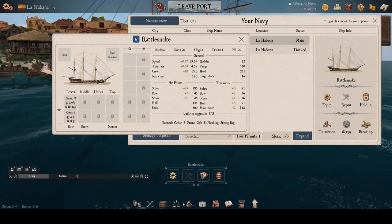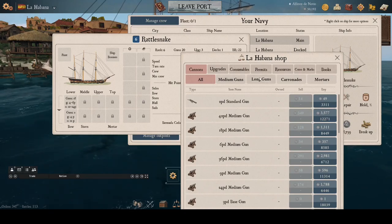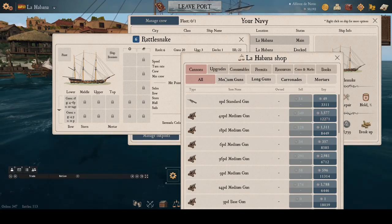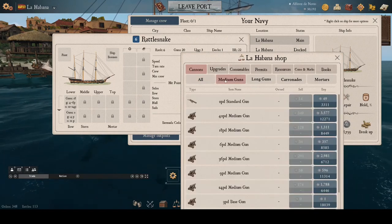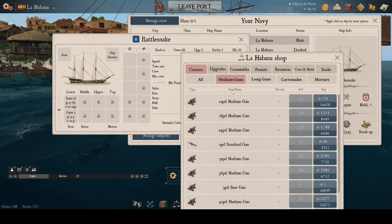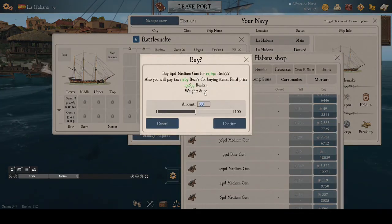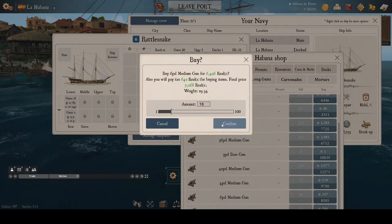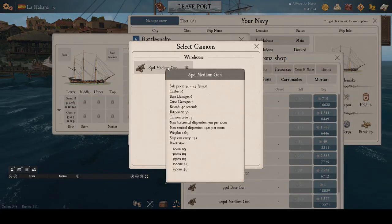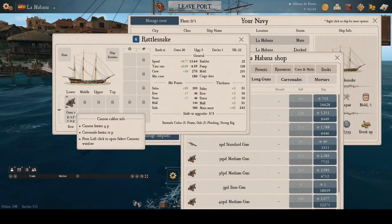Next, we go to the shop by clicking on the button at the bottom of the screen and select medium guns. We can sort the list by the name to make it easy to find the six-pounders. Then we enter the quantity 18 and confirm the purchase. Next, we click on the slot for the guns on our Rattlesnake and see the 18 guns we just purchased in the warehouse and click on them to load them onto the ship.